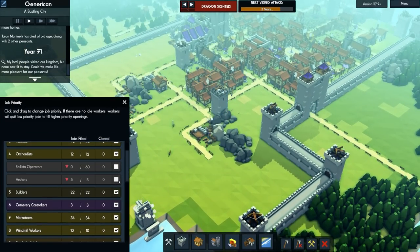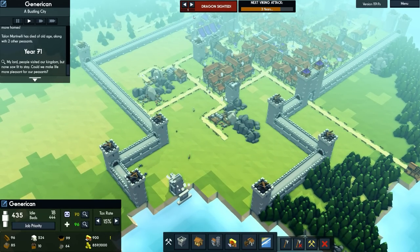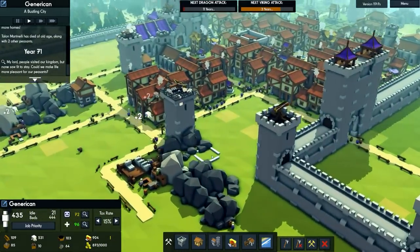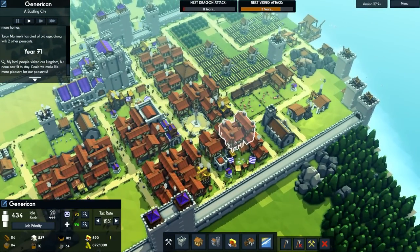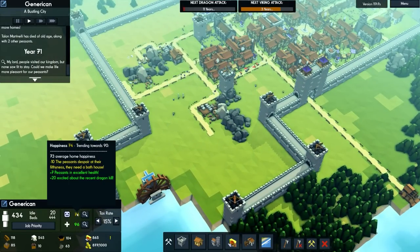We'll turn the ballista operators off and the archers — thank you for your service, you can go back to whatever you want. It does say one dragon is still sighted — maybe it's embedded in that rock down there. Dragon is back on the menu. We're trending towards 90 happiness because 'excited about the recent dragon kill' gives plus 20.